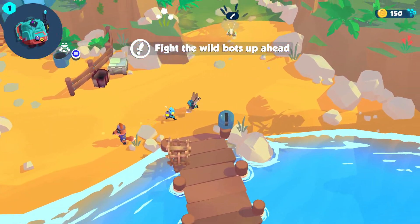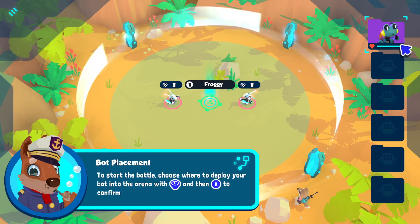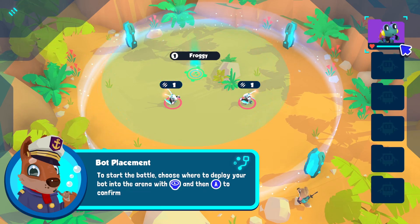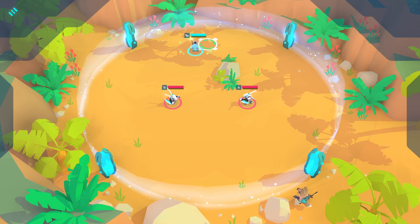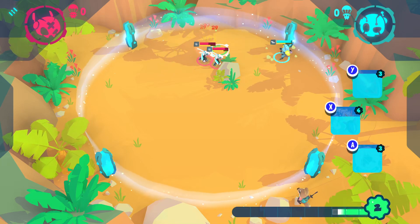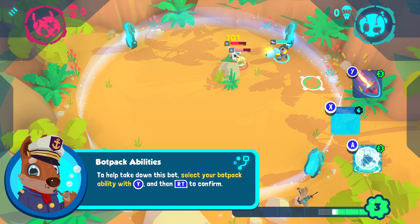Fight the wild bots up ahead. Oh, I see. Start the battle. Choose where to deploy your bot, and then press A to confirm. Sorry, this may be loud. They'll automatically attack the closest enemy — you can't control them once you've deployed. Use your bot pack abilities to help your bots. Abilities use energy, which generates over time.